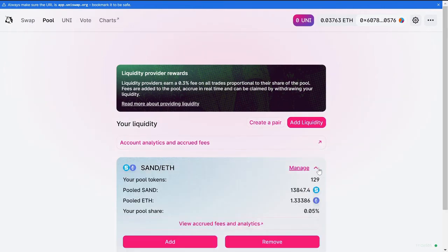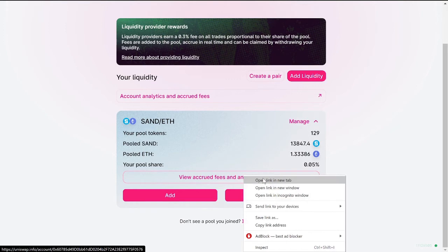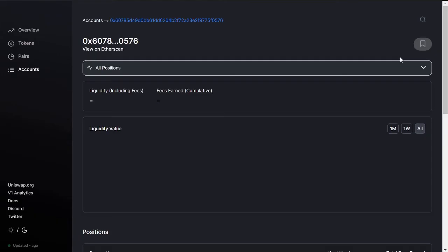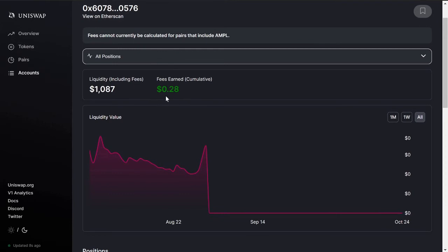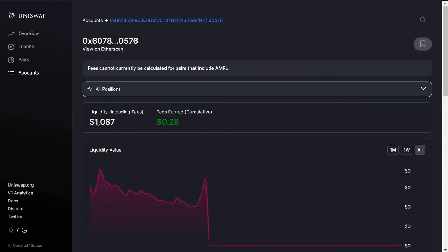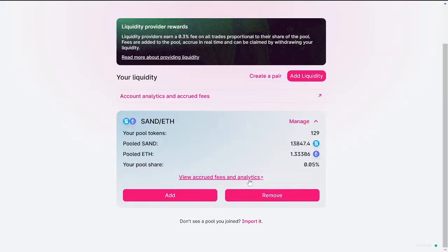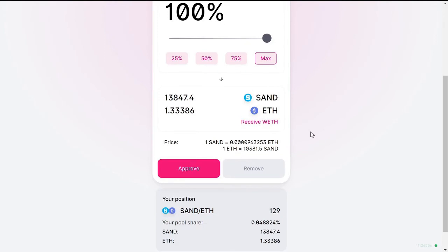Click that dropdown and then click remove. You can always go here to view accrued fees and analytics. Within the past month I've earned 28 cents in fees — not much, but you know. So let's go back and we'll be removing my liquidity. I'm gonna click remove and hit max.